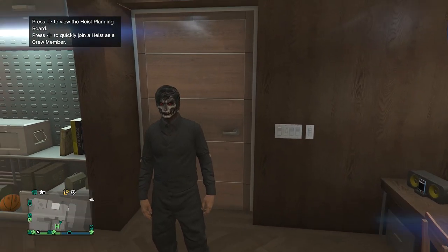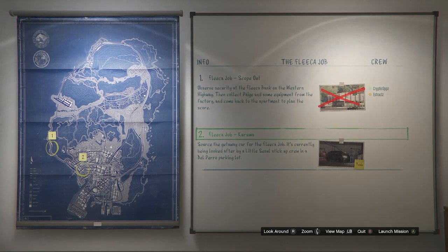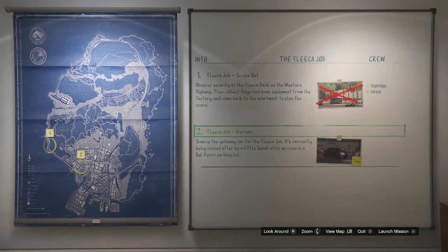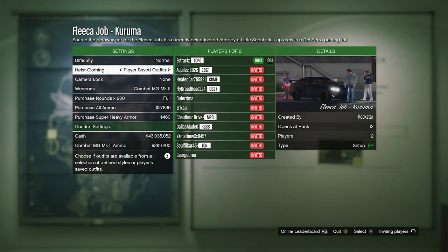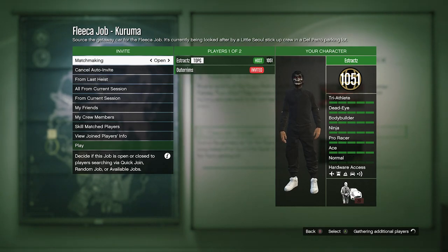When you've made it to your apartment, go into your heist planning board room, walk up to the heist planning board, and out of all the heists select the first one called the Fleeca Job. After you select the Fleeca Job, the first mission is called scope out — complete that, and the second job will be called Kuruma. Whenever you have the Kuruma job available, launch the mission. When you're in the Kuruma job, set your heist clothing to player saved outfits, confirm your settings, and wait for a random or friend to join. Once someone joins, launch the job.